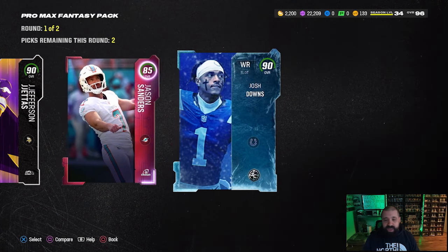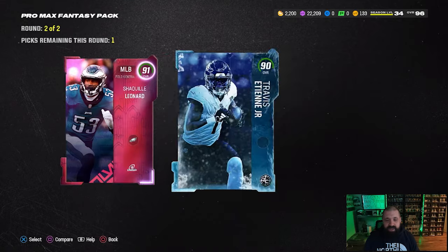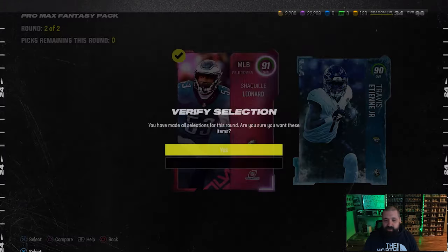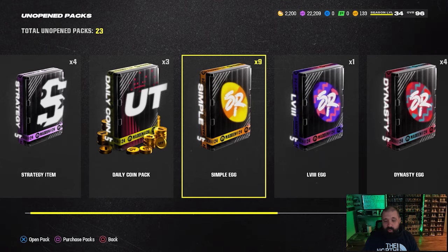We got a 90 overall Justin Jefferson — not too bad — and another 90 overall in Josh Downs, both in the first round. The second round is going to give us two 91 overalls, including Eagles legend Shaq Leonard.